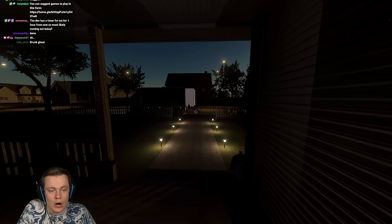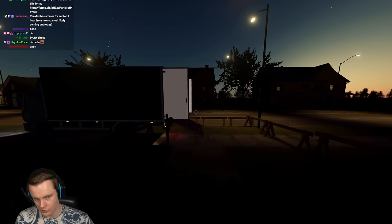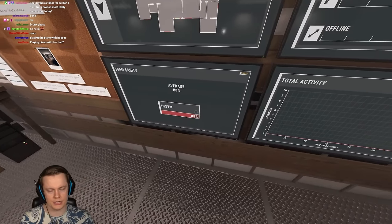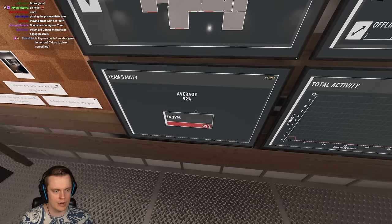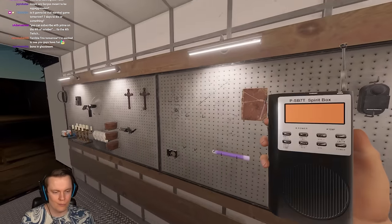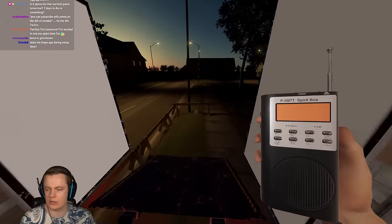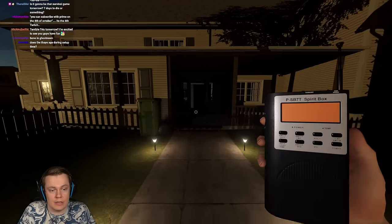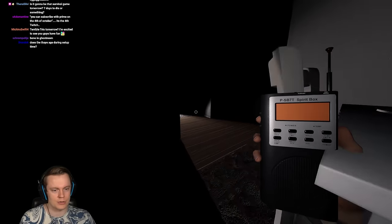The abilities are not changed at all on the different difficulties. The Thaye will still be hunting super early - well, not as early because sanity starts higher. The Demon will still be able to hunt right at the beginning of the game. The Mimic is still going to be annoying. Raichu is still going to be scary. All the ghosts retain their regular ghost abilities - those don't get changed at all.